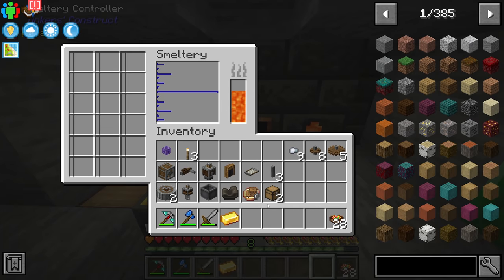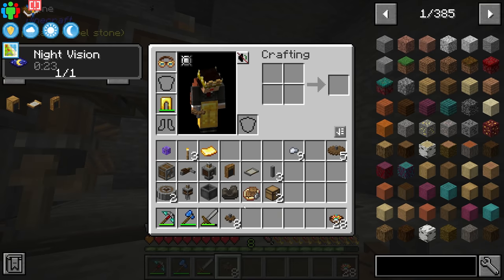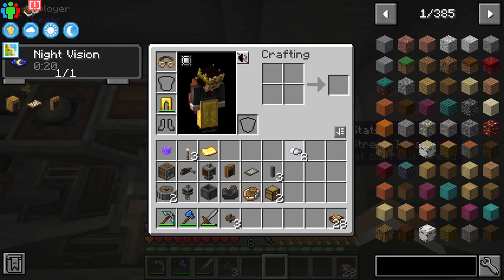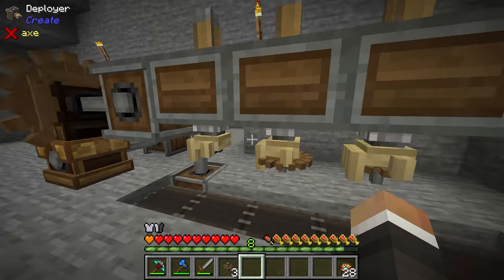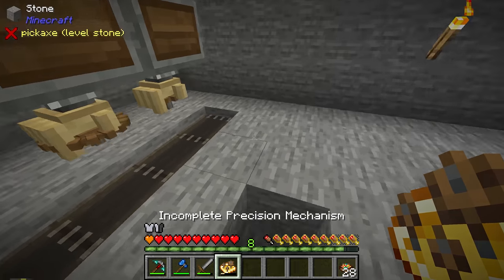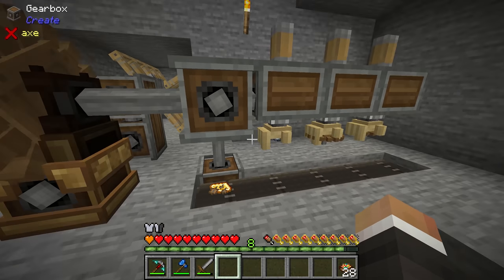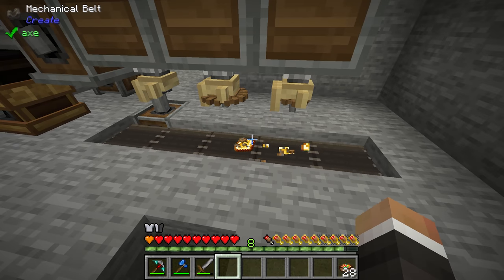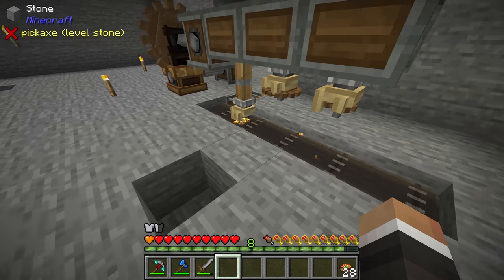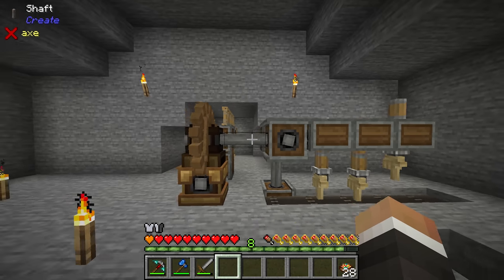Just like before, we take five small cog wheels in the first slot, five large cog wheels in the second slot, five iron nuggets in the third deployer, then drop down our golden plate. Because everything is so much faster, we don't have to wait forever for the conveyor belt to slowly move the gold plate along. And there we go — we got another precision mechanism!